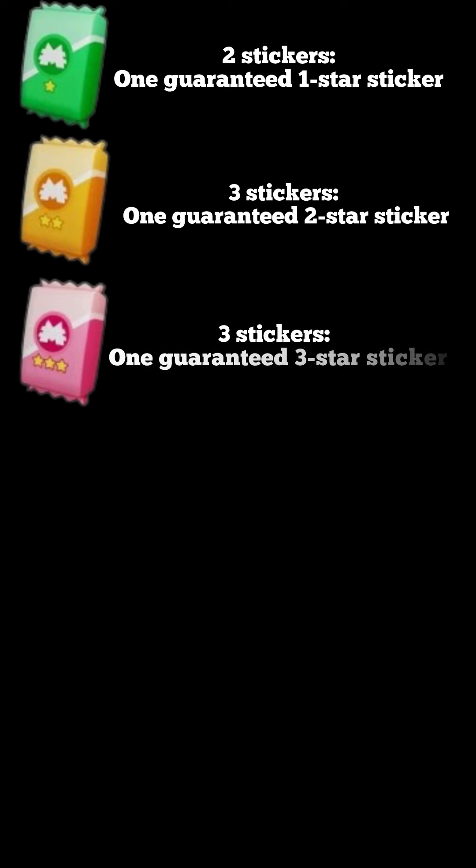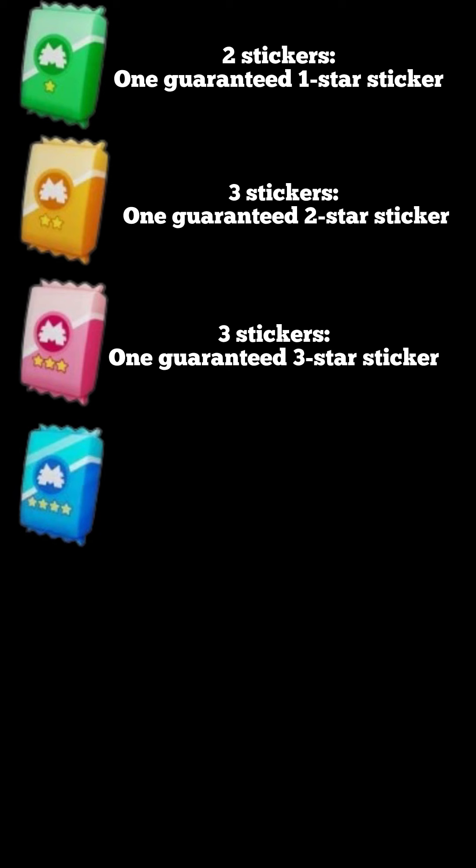The next one is a yellow pack. This one has three stickers in it and one of them is guaranteed to be a two star. Then we move on to the pink one — there are three stickers in this one as well and one is guaranteed to be a three star sticker. And then we have the blue one. Now we're starting to get into some good ones. These have four stickers in it and one of those is guaranteed to be a four star sticker.